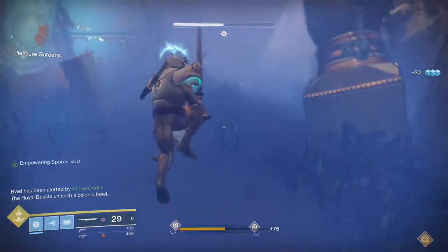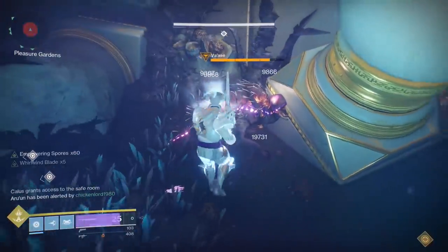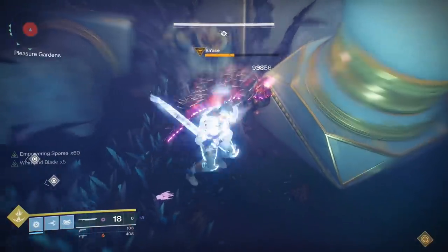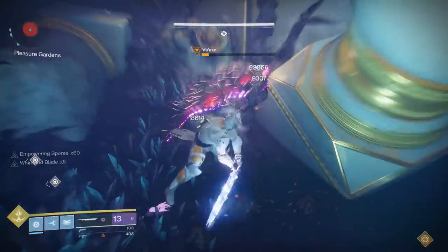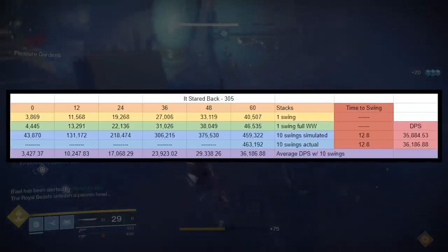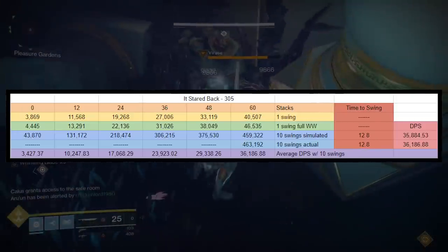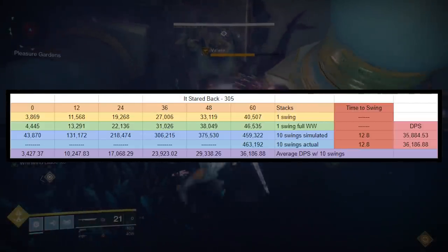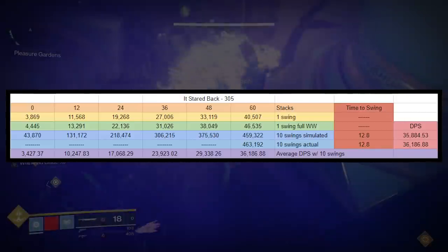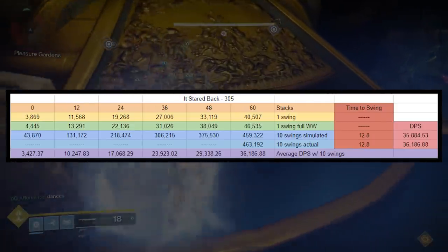The raid sword and swords in general are the next most popular, so let's take a look at the raid sword in action. We'll be using uppercuts to slay our beast, and it takes 10 uppercuts to do so on a 60 stack. Our sword is 305 and the character is 304 or 305. At full Whirlwind Blade stacks — which only takes 2 uppercuts to reach the maximum of 5 — we're dealing 46,535 damage per swing. 10 swings takes about 12-13 seconds, averaging out to just over 36,000 DPS. I will say it is easier to use a sword rather than a gun, but it's not that much harder to use a gun for this fight.